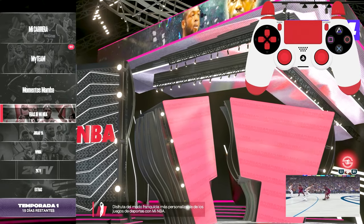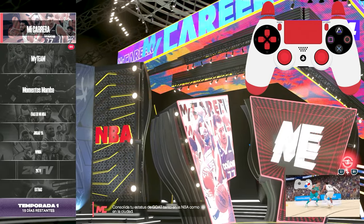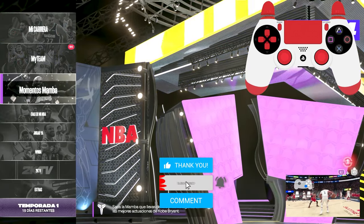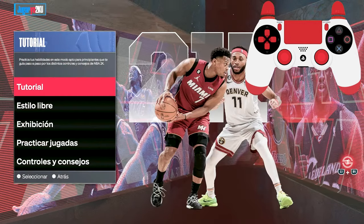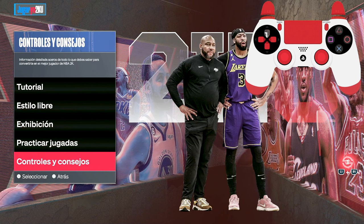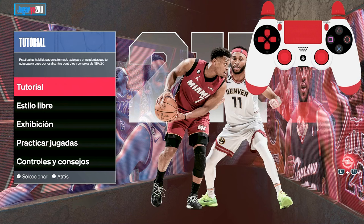Antes de seguir con el tutorial, quiero dejarles saber que hay muchos tutoriales ya dentro del juego que te pueden enseñar exactamente cómo hacer todo, con controles en pantalla. Puedes venir al menú principal, ir a 'Jugar Ya' y ahí encontrar la Universidad 2K, donde tendrás el tutorial, controles y consejos. Tienes tutoriales de control en el poste, tiros en el poste, step backs, y todo lo que el juego tiene.